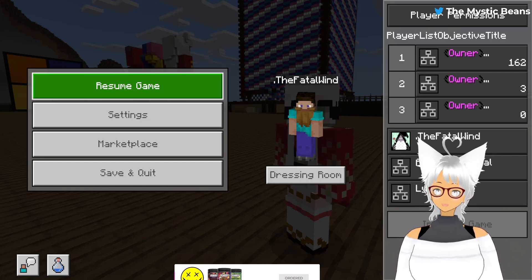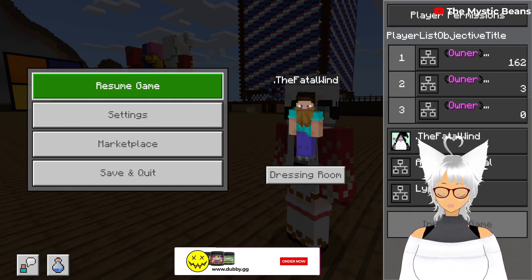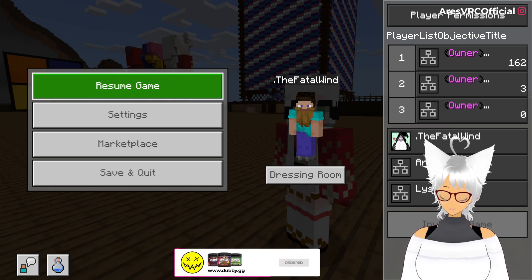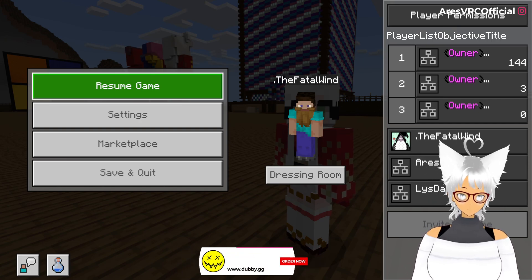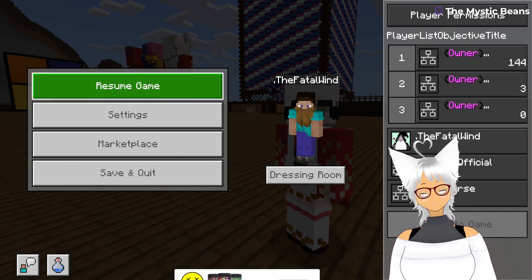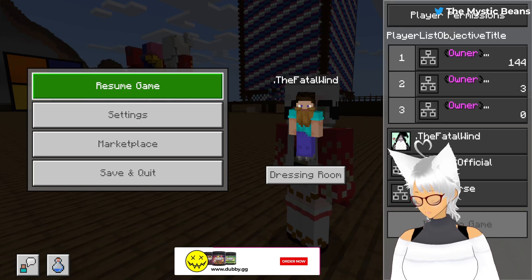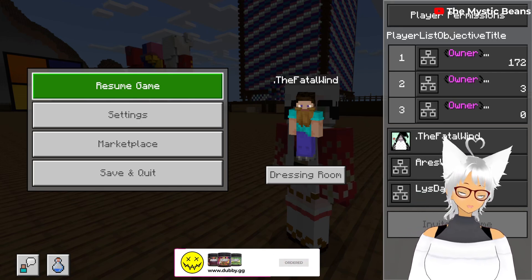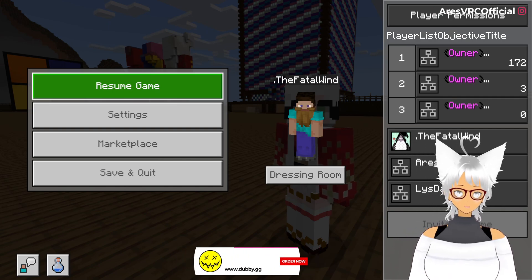So for all of you people that play on Minecraft Windows Edition, or Minecraft Xbox, or play Minecraft on your phones like Android or iOS, you can now connect to our server. It's the same exact IP address and port — it's all matching. It does its little handshake through the back-end servers, so you don't have to worry about anything there.